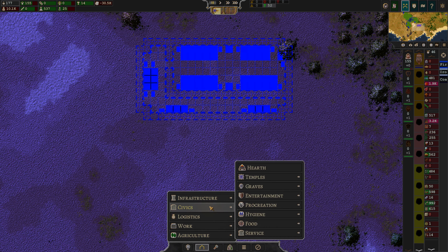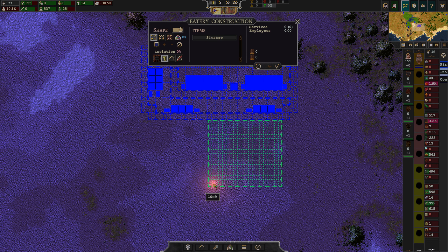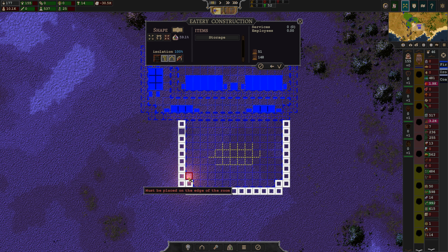So let's go into a new food eatery. Let's connect this to this building here. Let's make it one smaller. And then we'll add a door that goes in here.